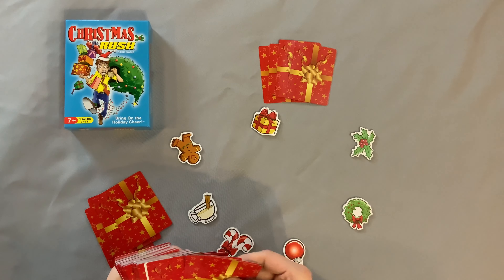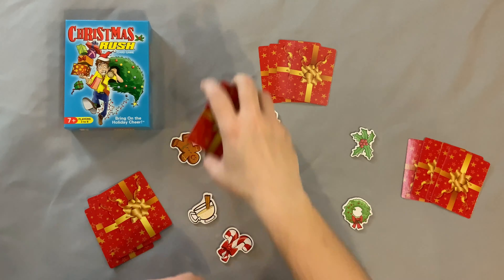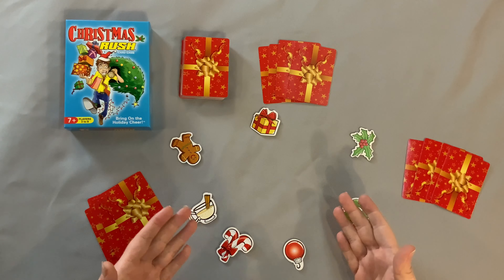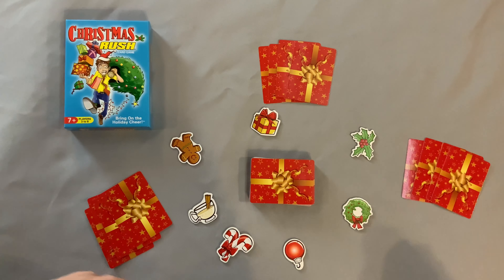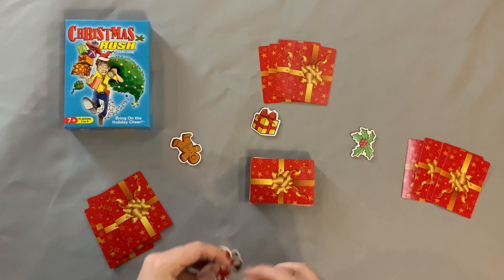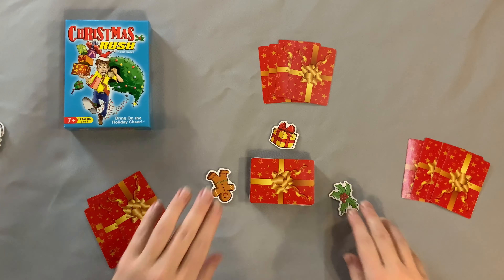While someone's dealing, you can also remove the tokens that you won't need. You're going to need as many tokens as there are players minus one, so in a four-player game that's four minus one — you will need three tokens. Set those in the middle so everyone will be able to reach them.